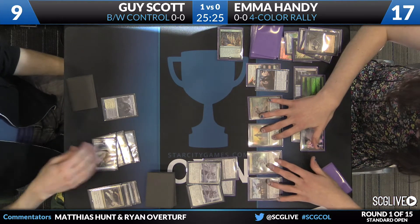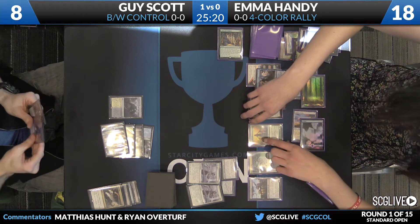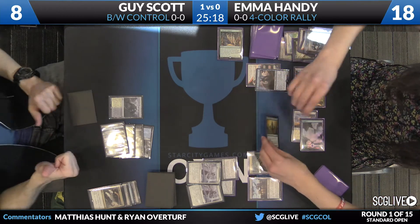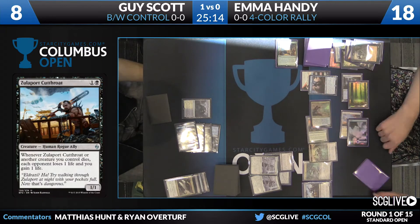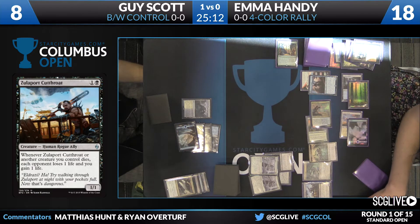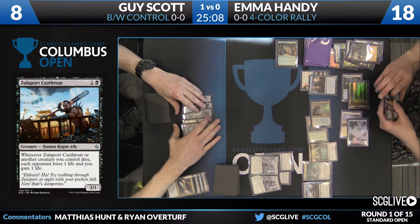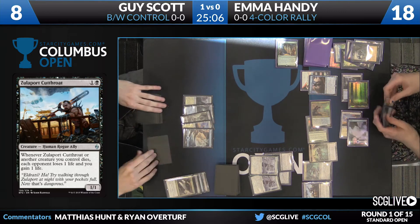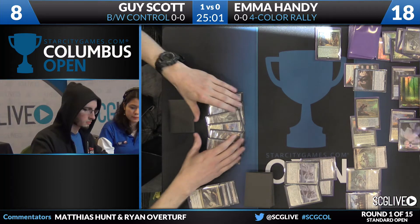Going to see three more damage coming his way in a second here. Sifter makes the Scion, here's a swing for three — Guy's at five. This is the danger spot. He's at five life, Emma has five creatures on board with a Zulaport Cutthroat in play. Because he took care of the Nantuko Husk, she can't sacrifice them immediately, but Guy's going to have to get rid of these — he needs to exile the Cutthroat or get rid of it somehow before he can do anything.